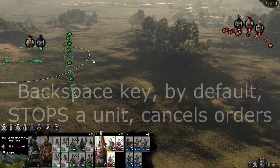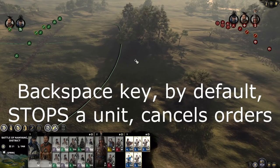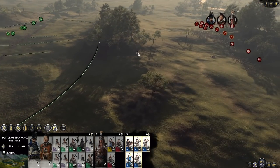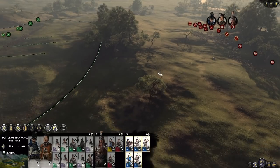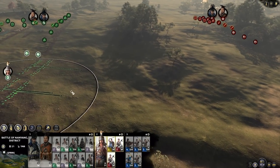I'm now close enough that his archers may start shooting at me because my archers are getting very close, so I should let my archers get into range as well. He's changing his formation a little bit to answer my cavalry getting over here.